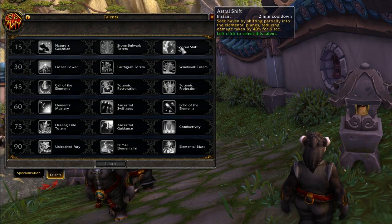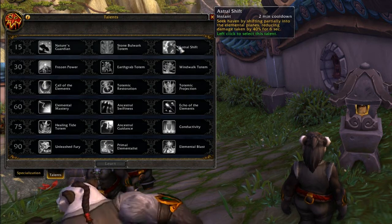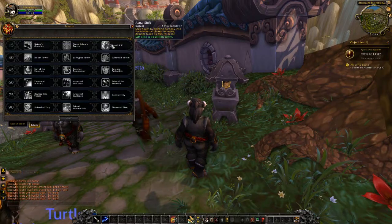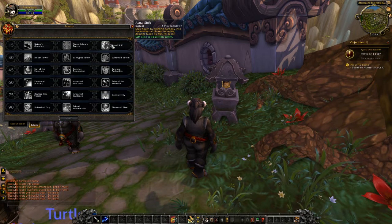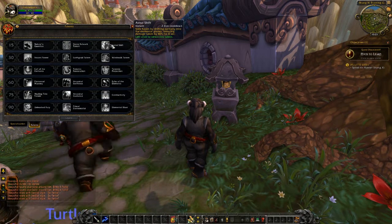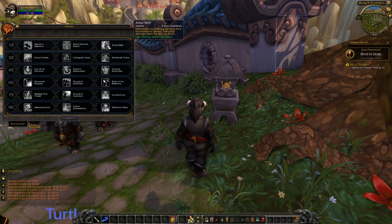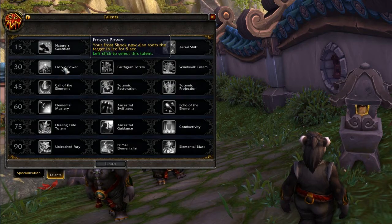Astral Shift - by shifting partially into the elemental planes, reduces damage taken by 40% for six seconds. Now this is not like the Wrath of the Lich King Astral Shift where if you were stunned or feared you would take 30% less damage - this is actually a cooldown. It's not as cool as it used to be, but 40% less damage for six seconds is not bad. It'll be used.